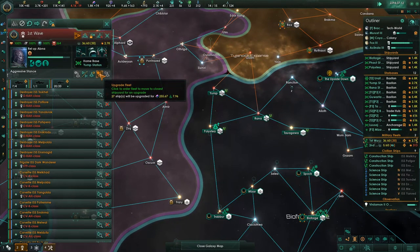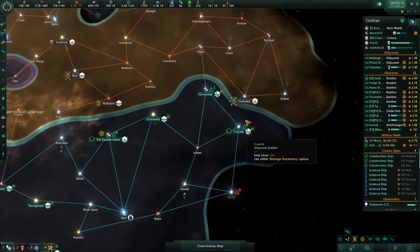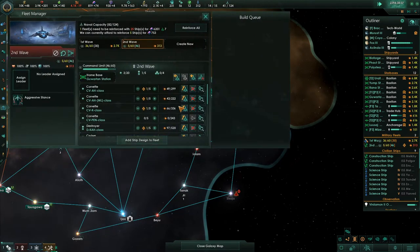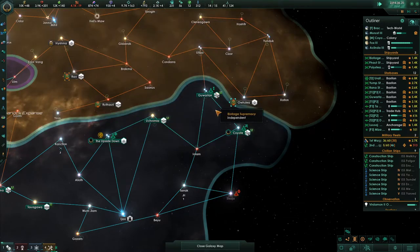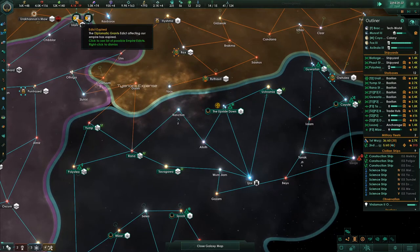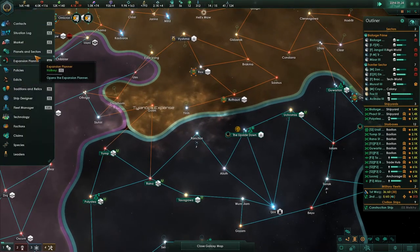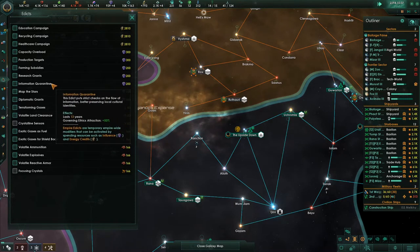What would it cost to upgrade you? 255 — upgrade that. This fleet up here just exists and it needs to. It's a second wave — I have a lot of ships assigned to it but I haven't built them yet because I've been using all our alloys to upgrade starbases. Edict expired — diplomatic grants and production targets. We're cranking up here on influence and we're not ready to go to war yet, so we might as well use some of this.